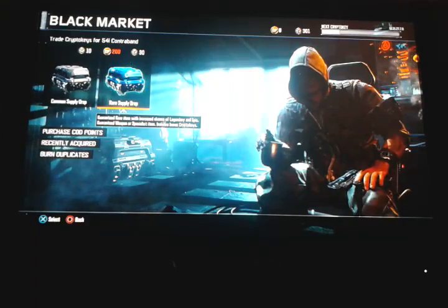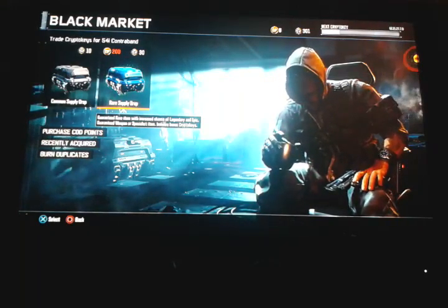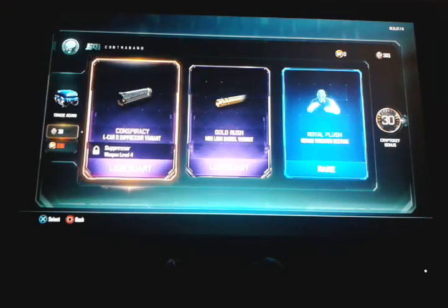Alright, let's open the first, second, and third supply shops. First supply shop — we have a gold camo for the pistol, the MR6 long barrel, gold. Looks like we have a new camo for a character too. We also got 30 crystal keys back, so that's another 30 to open.